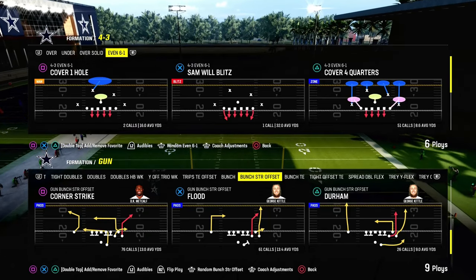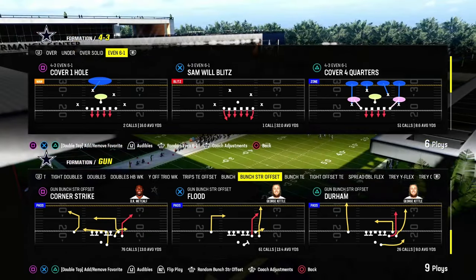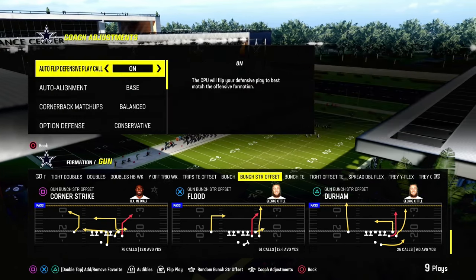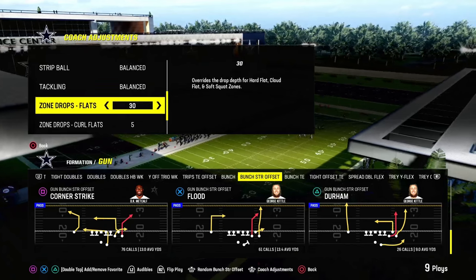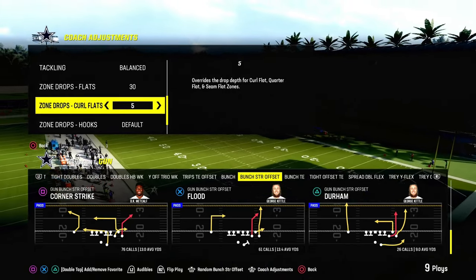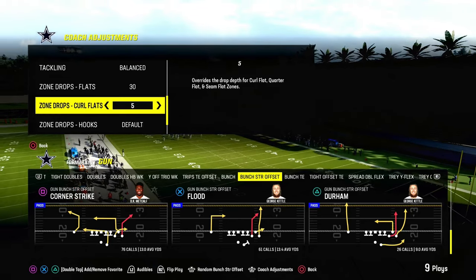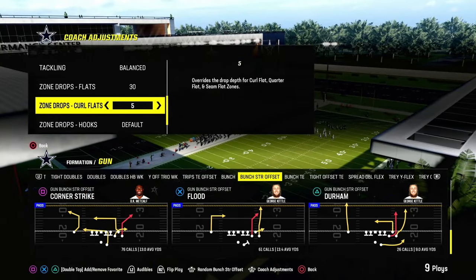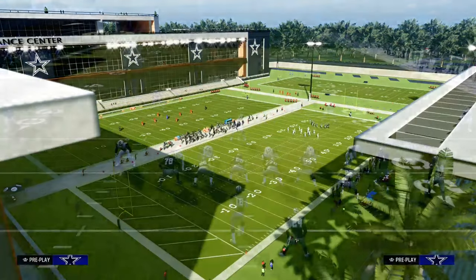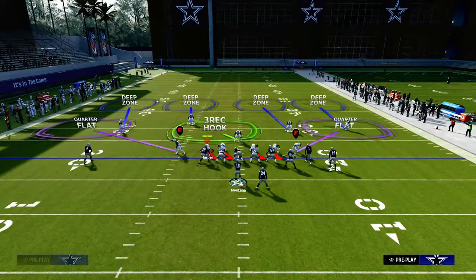Now what most people are doing post-patch — because blitzing is really not that effective — is they are going to a double Mabel style of coverage. What that basically means is we're going to try to double flat the sideline, where we utilize a cloud flat to stop a corner route and a curl flat to stop a flat route, and then a deep zone over the top to stop the clear-out route. So we're going to have flats on 30, curl flats on 5, and we're going to do this out of the 4-3 even 6-1, which is kind of the most meta way that people are doing this.